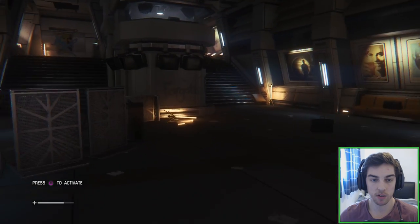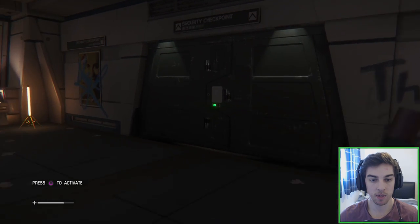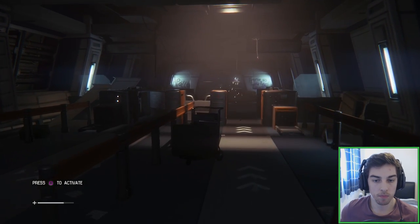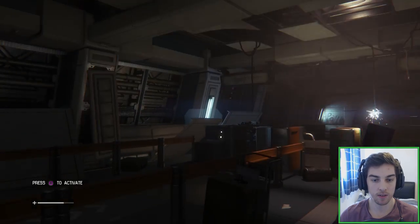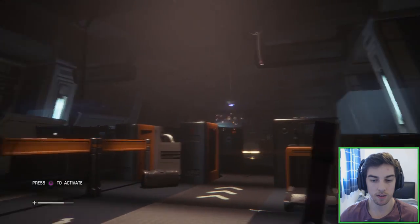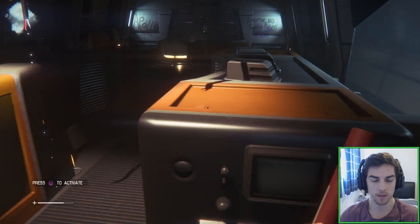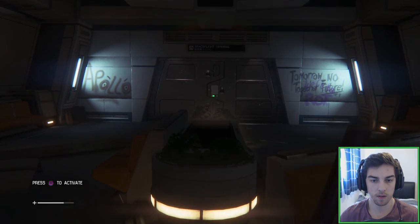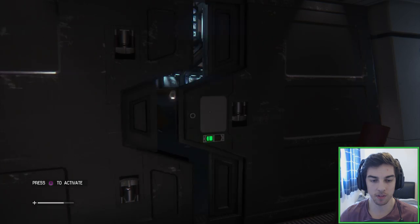We can't go either side — that door was closed as well, the green light's not switched on. There's a door up here behind where we turned on the switches. This one's green. So there's a light — oh god, there was a light. We can't get underneath this. That's a weird sound to make. It means something's making that sound.